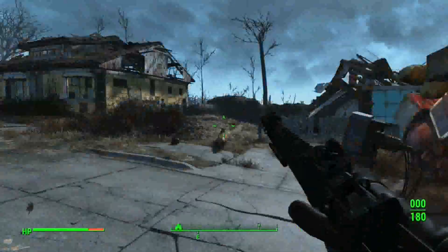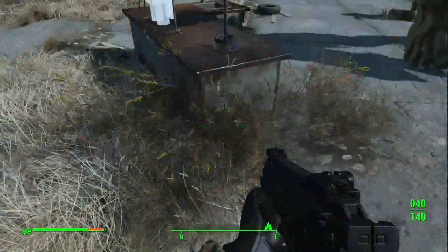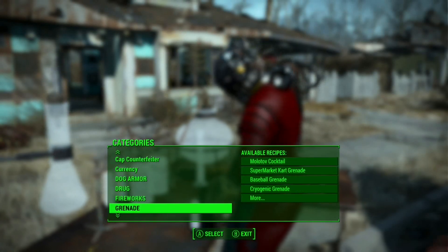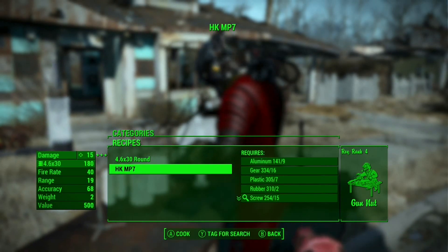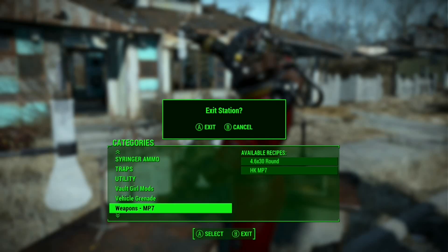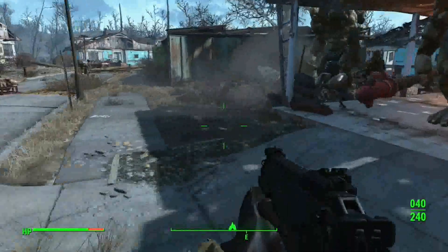Craft the ammo — it loads pretty fast. Reminds me of using this gun in games. You can actually just craft the gun itself if you choose that. You can craft the rounds — it gives you 40 per craft.